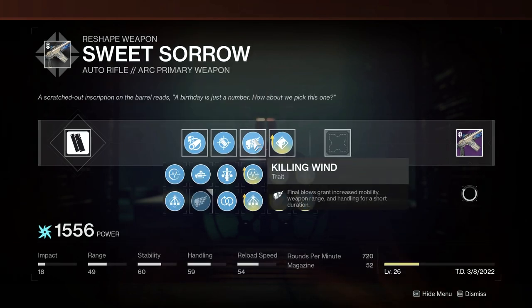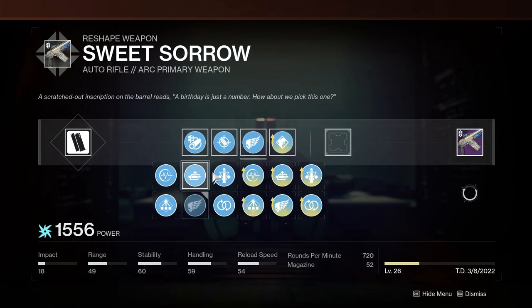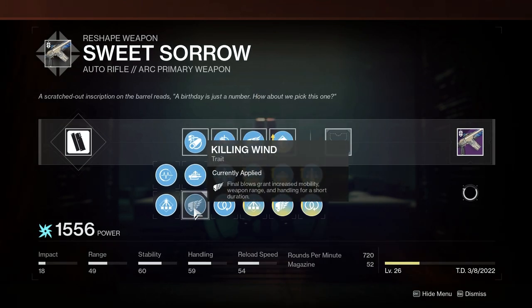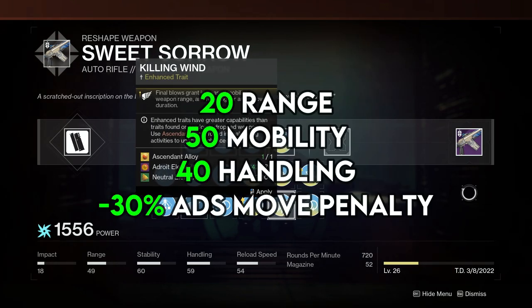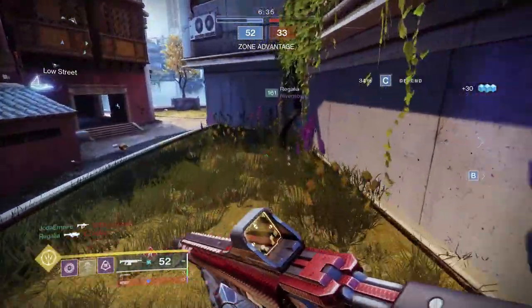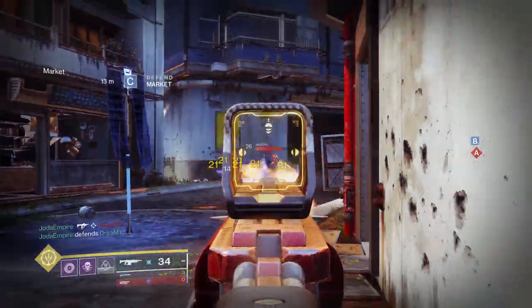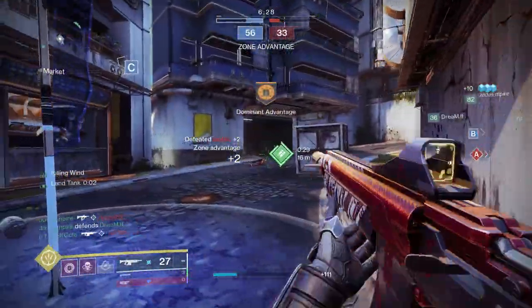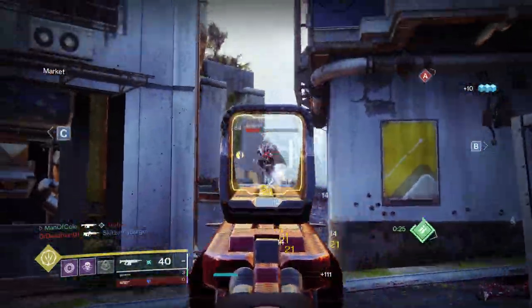For the third perk column, there are probably 3 options depending on your playstyle. First and foremost, Killing Wind is a really good option as a post-kill perk. It grants 20 range, 50 mobility, 40 handling, and a 30% reduction in ADS movement penalty. Every single one of those benefits is engagement-altering for Sweet Sorrow — you get about 3 meters added to its effective range, your handling stat almost maxed out, and you get to strafe faster when ADSing and shooting. Killing Wind is best utilized if you plan on playing very aggressively.